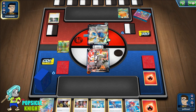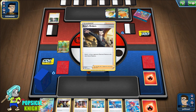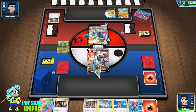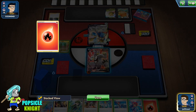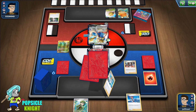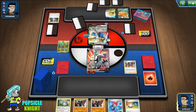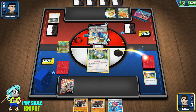Just throw everything in the discard pile, get only what you need — energize with Metal Saucer, Energy Switch, all that. Very explosive and very deadly too, especially with that Rusted Sword. Right now they're hitting for 260 damage, which is crazy — just ten less than Single Strike Urshifu VMAX. I'll attach energy and Marnie to mess up their hand. We get Snorlax and a Switch, so Gormandize here.